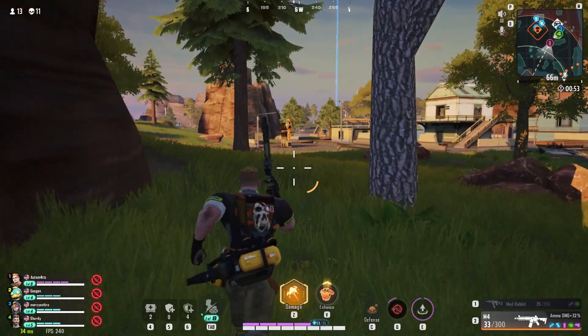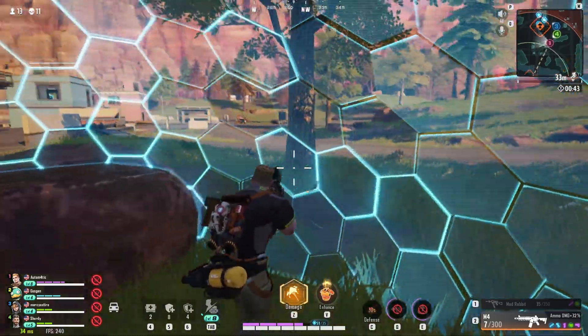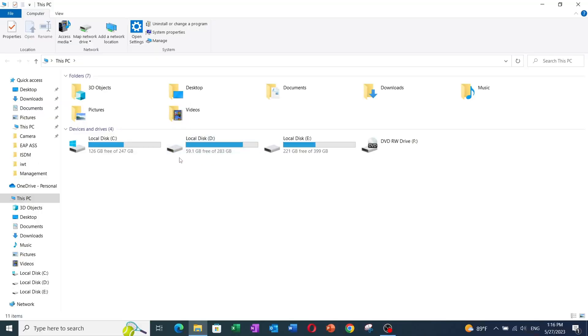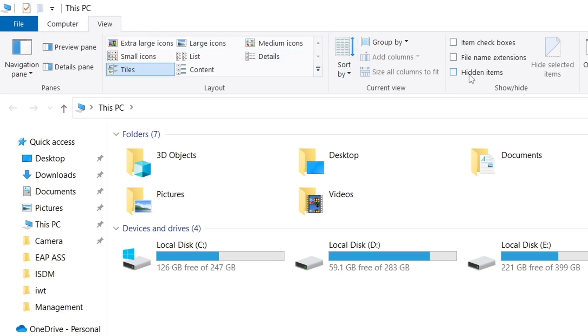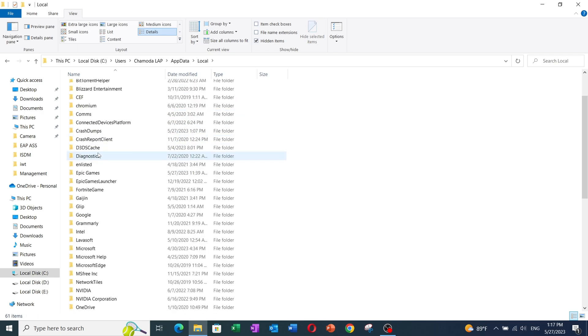To drop the resolution to 720p, there's no in-game option, but since the game is built on Unreal Engine 4 we can edit the config files manually. Close the game and Steam, then open File Explorer, go to the View tab and enable Hidden Items. Navigate to your C drive, then Users, then your username folder, then AppData, then Local, and scroll down to find a folder called Solarland.